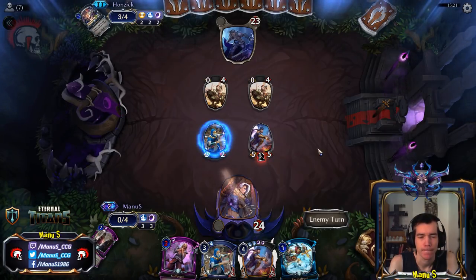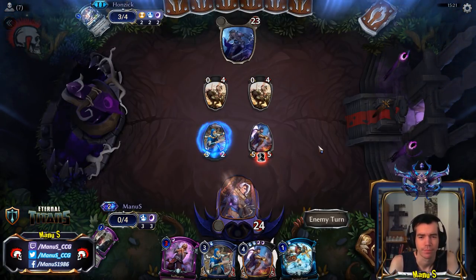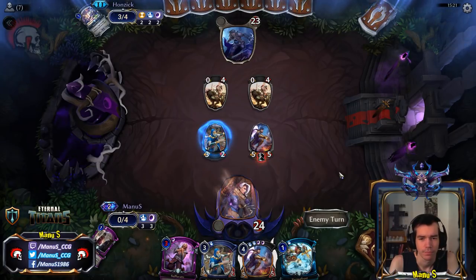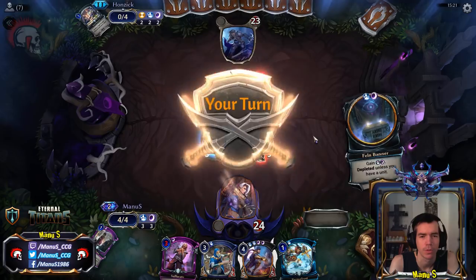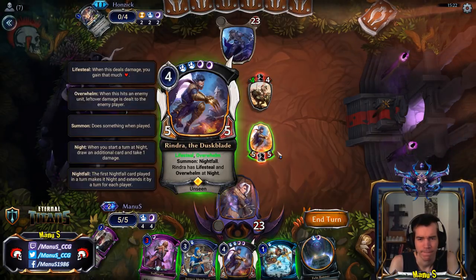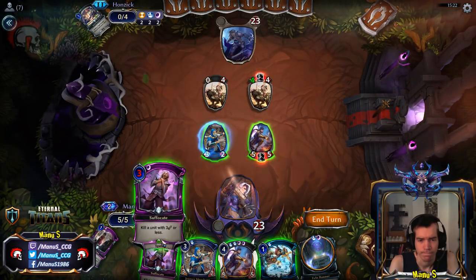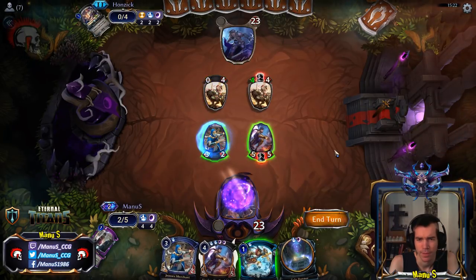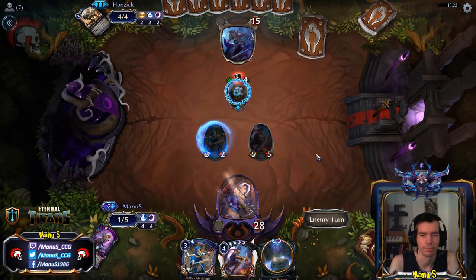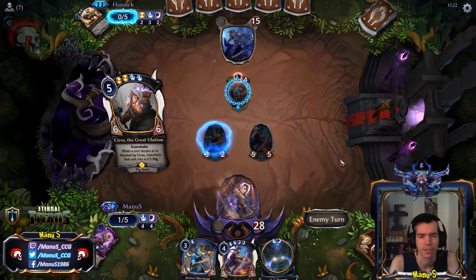Also give us some more options with the Nightfall and some more pressure on the board. You can even sometimes do stuff like attack into boards and then finish off the board with Downpour. I think we need to do this and then this while we still can. It's a bit awkward if he drops a Cerso now, but it's too risky for him to activate this next turn and then our Suffocate doesn't do anything anymore.